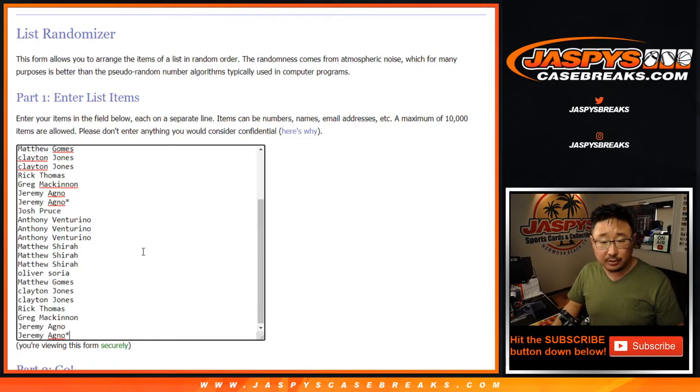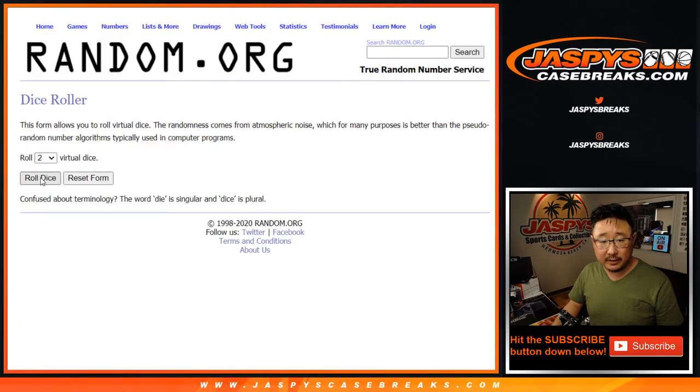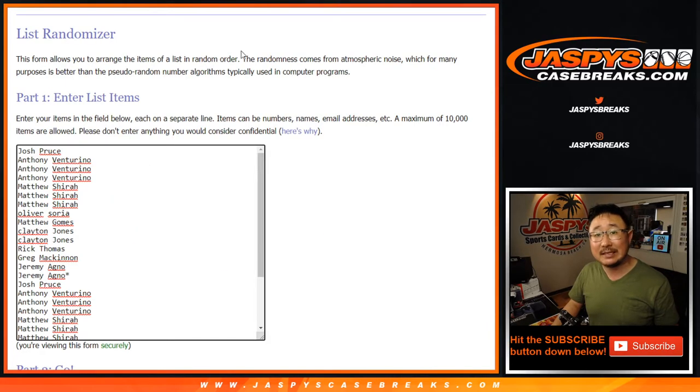One spot gets you two, so let's double up your names, and all teams are in for this half box break. Let's roll it. Let's randomize it — one out of five, six times for each list.